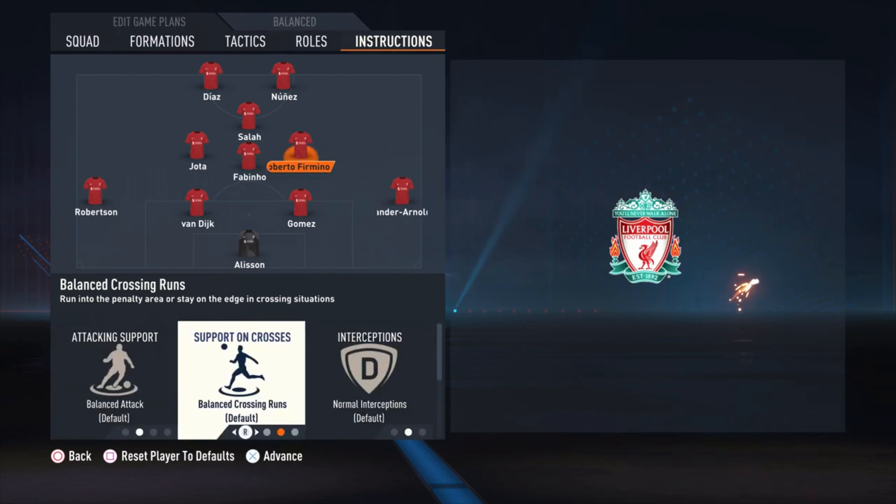For Salah, the only thing I changed is get into the box for the cross. Nunez is just default. And Diaz is on get in behind only. That's it for the formation, lineup, tactics and instructions. Now we're going into the match in Season 1 against Paris Saint-Germain.